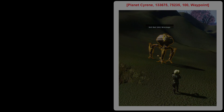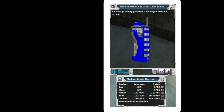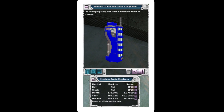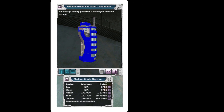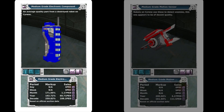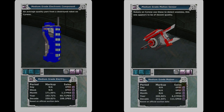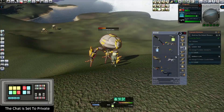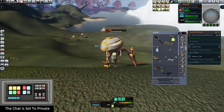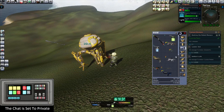Some of the loot is interesting. You can get two different types of medium grade electronic items. They have the component, as you can see right here, and then they also have the motion sensor, which is also right here. Both of these have pretty decent markup. If you're crafting items and want to make things that use these or have blueprints that use these, this would be a pretty regular way to get a few of these every day while you did a mission.